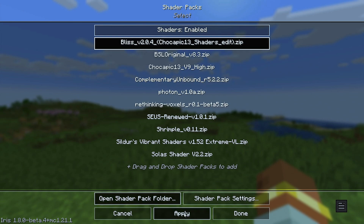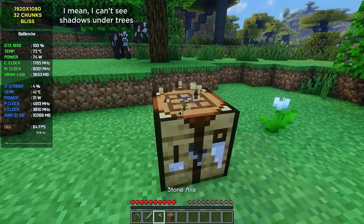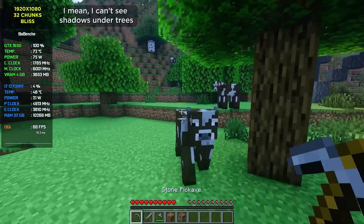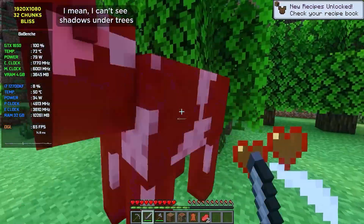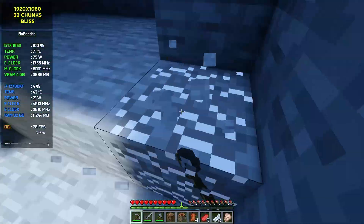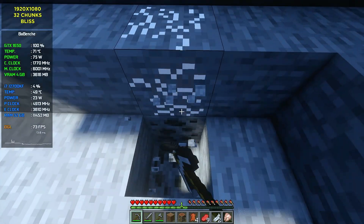Let's start with Blizz shaders. These shaders look kinda bright but have small contrast. Block corners look strange, and I can even see shadows under trees. While breaking blocks, cracks look super bright and unnatural. Really strange.